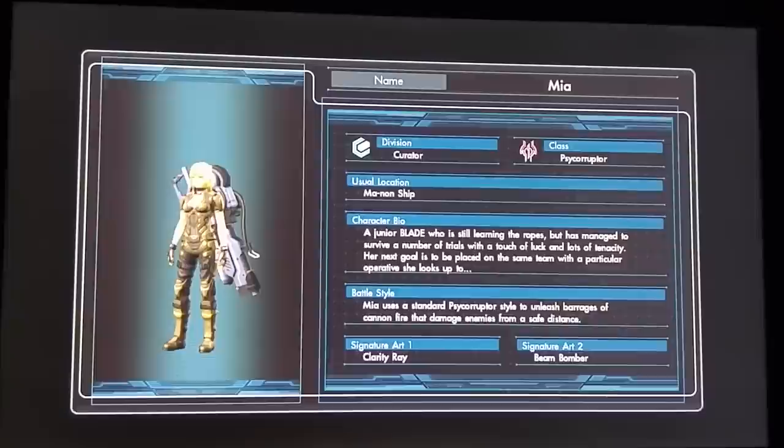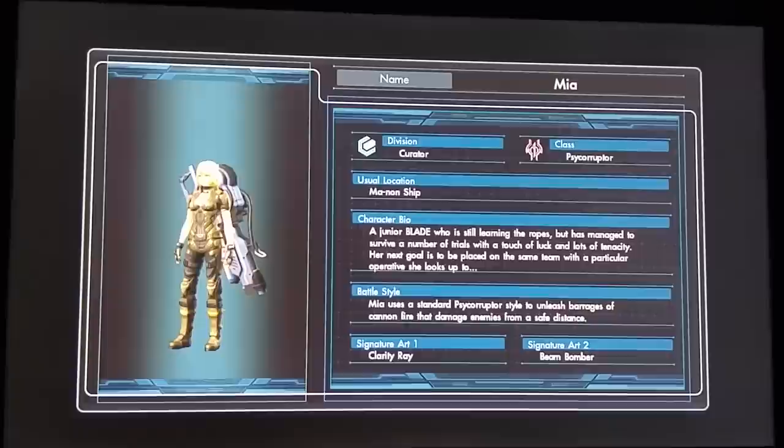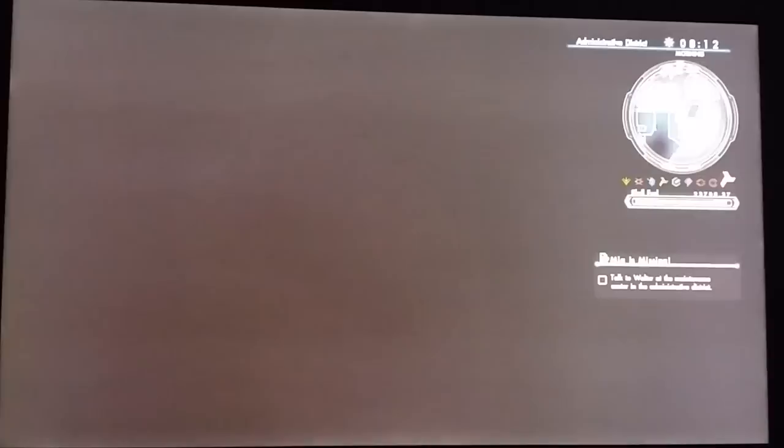She uses a Psycho Corruptor class as standard, but she does have Beam Bomber as a special ability. And there we go - Mia mission complete. If you want more details on all the previous steps on how to get to this point in this mission, look for it in the description below. If not, just let me know in the comments and all that good stuff.